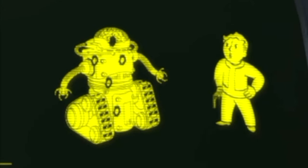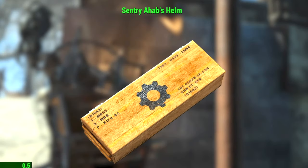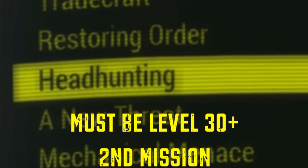You're going to need the Automatron DLC and you're going to have to make it to the Headhunter quest. This is the second quest within Automatron, and you're going to need a robot workbench and Sentry Ahab's helm. So we're going to go to Headhunting.